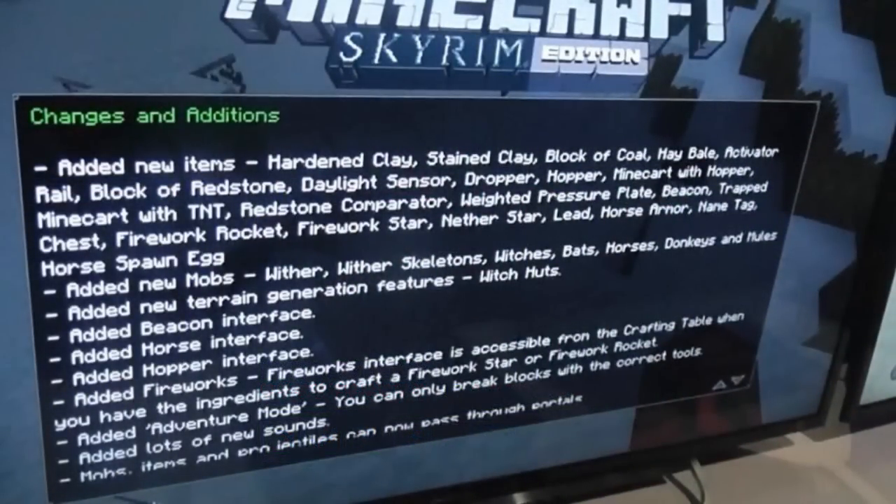First off I want to focus on this image, which you did see in my other video. As you can see, this is the changes and additions screen that will appear when Title Update 19 is introduced to the public. It says added new items: hardened clay and stained clay, and we know they are coming. But sadly it doesn't look like mesa biomes will be introduced. I know it's sad that they aren't in this update, but it's something we can look forward to in the future.